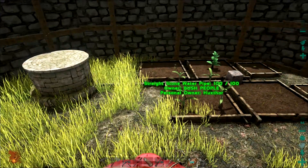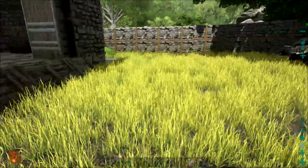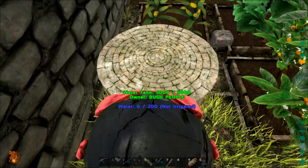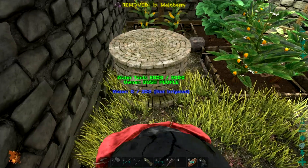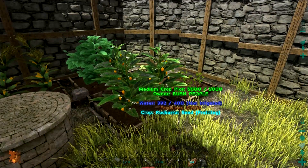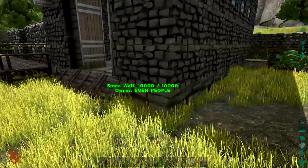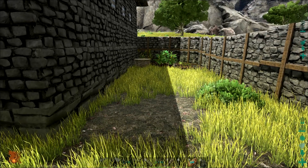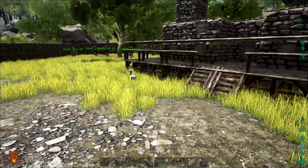I went ahead and started setting up another garden over here. The original garden is having problems — because my roof overhangs a little bit, it actually interferes with the rain replenishing my water tank. I'll let this one keep growing until the other garden comes in, and once I get it out I want to turn this area into a little dinosaur stall — maybe to keep my Gigantopithecuses, or even the wild Dodos I've been rounding up.